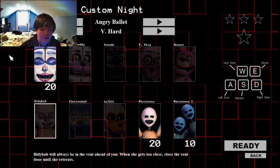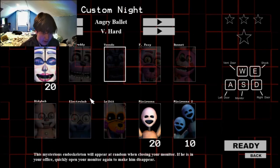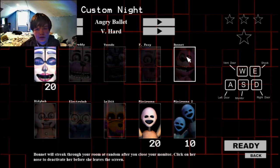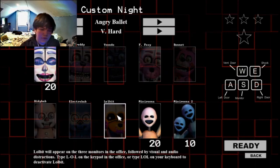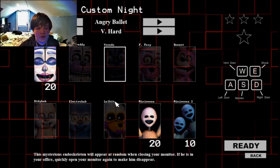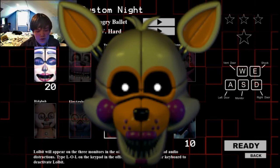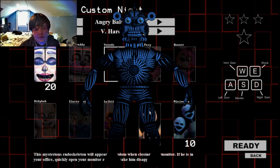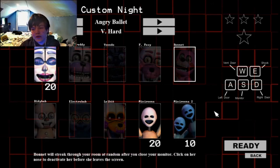There are some interesting facts about all these characters. Technically speaking, at least two of them are not canon — Electrobab and Bonnet — because the gameplay of this mode is not canon. Lulbit and Yendo are canon though; they don't appear in this mode canonically, but they do appear as hallucinations in the main game. Sometimes Lulbit's face will appear in the primary control module, and sometimes Yendo will be standing in place of Funtime Foxy in Funtime Auditorium on night three.